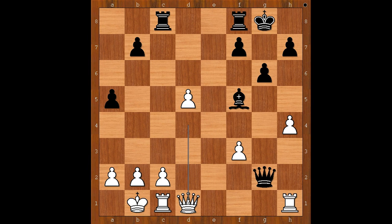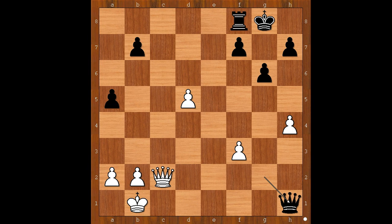Black to move. Black played a move and white resigned. The move is? Nick played rook takes pawn on c2. White resigned in view of the continuation: rook takes rook, bishop takes rook check, queen takes bishop, queen takes rook check, queen to c1, queen takes queen check. Wow!